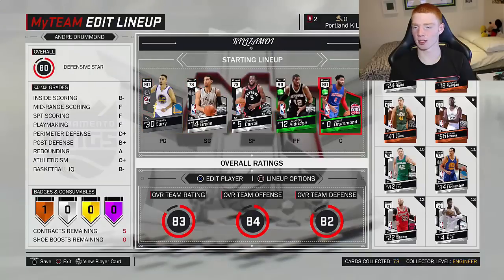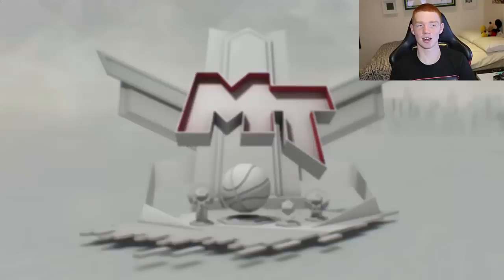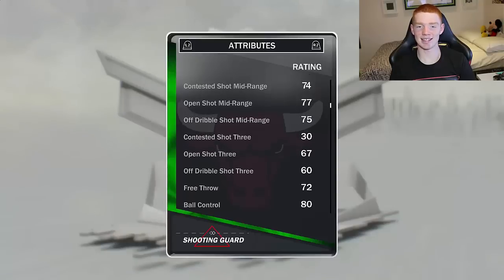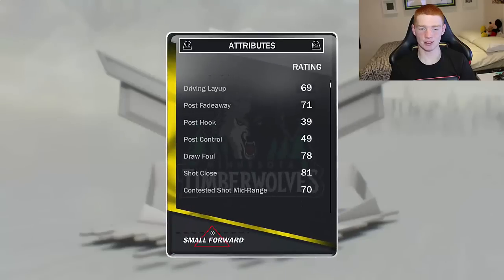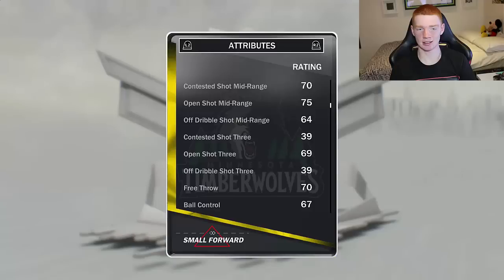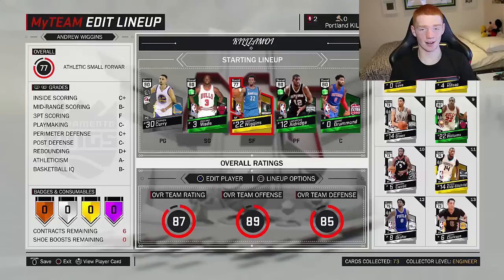Taking out all the silvers — you can see the team is looking pretty nice now. D-Wade's three is a 67. Andrew Wiggins — his three is 69, his dunk is 89, that's pretty good. So for that pack opening I'd give it pretty good. We got a few emeralds which is always good — we got two, one was a reward and the other one was D-Wade, so I'm pretty happy with that.